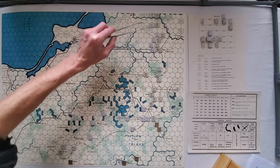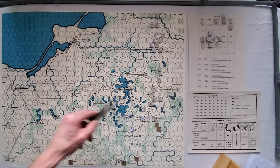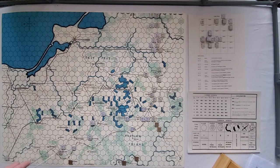Alright, let's do this first combat — I'll rotate everybody back. The Russians decide to opt to retreat two hexes. One, two — now they're on the other side. The 69th Ersatz Brigade advances into Soldau. Done.